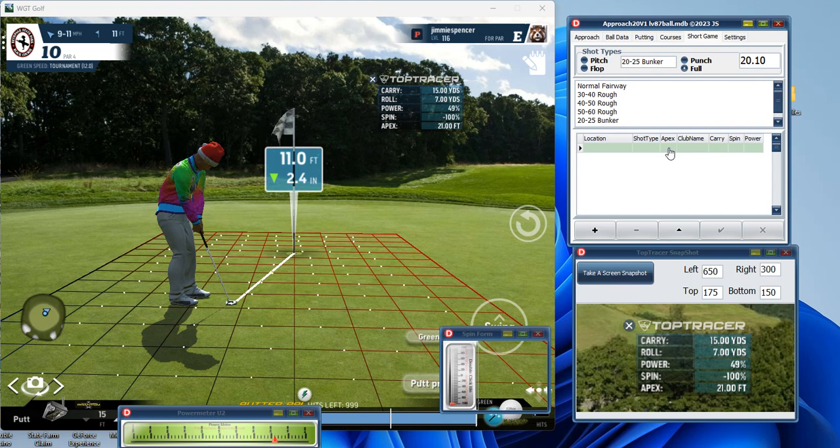But that gives you time to add it. That went 21 feet up, the club name was a 64 wedge, and it carried 15. So there you have it — you've stored that in your short game while the other players were shooting. That's what I would use the snapshot function for myself.